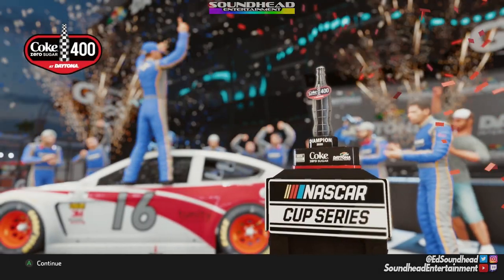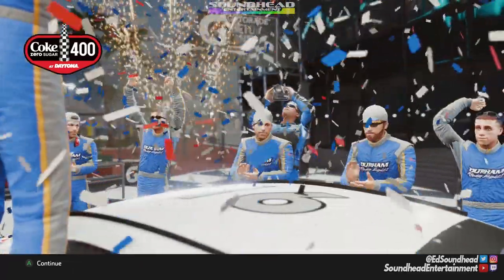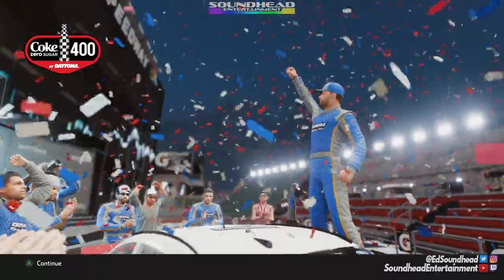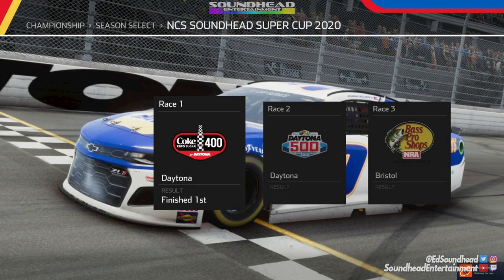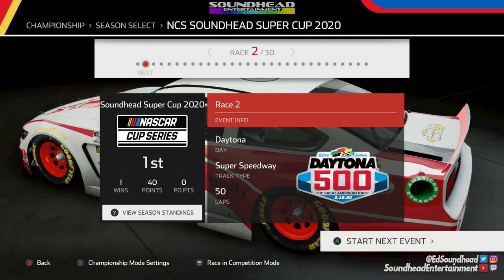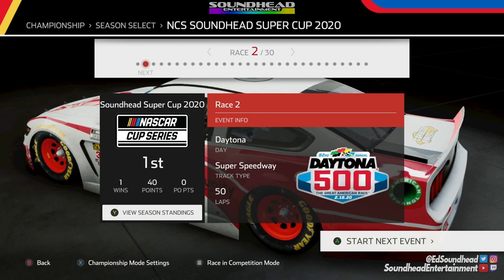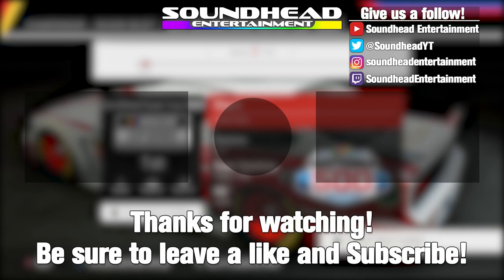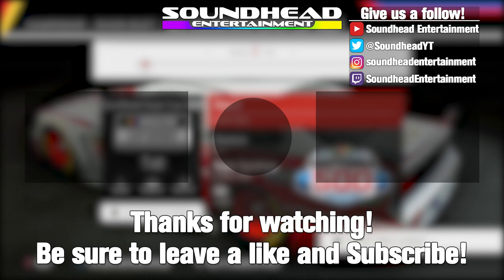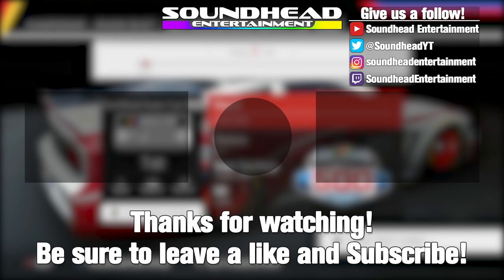And that brings us to victory lane where we get the giant Coca-Cola bottle trophy. The confetti and the fireworks are going nuts. We're taking this trophy back to the shop — running on with it all night. And with that, we are back at the shop. I'll see you in the next one.